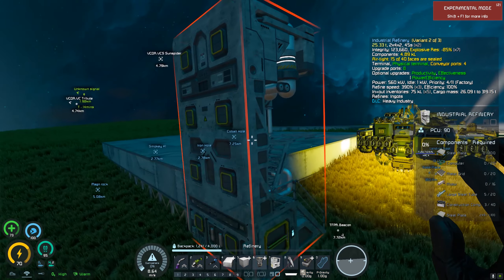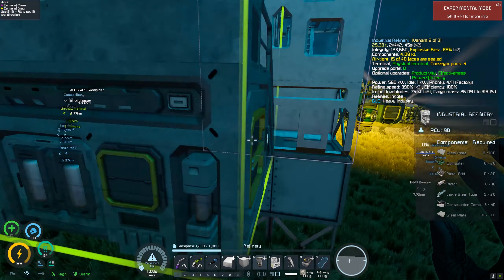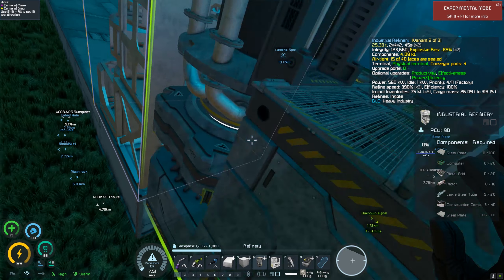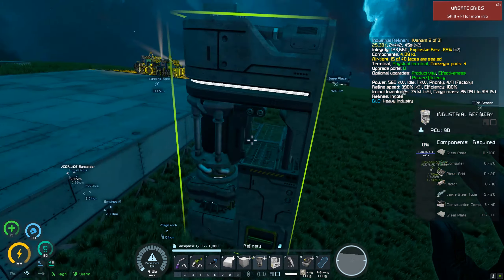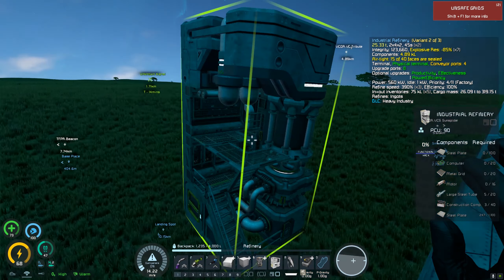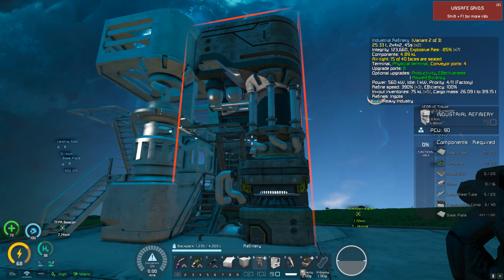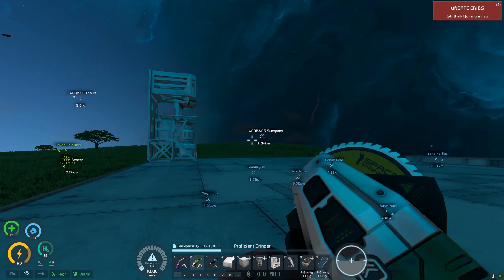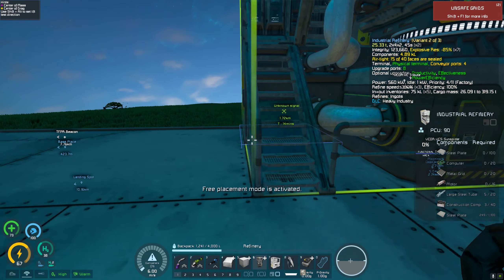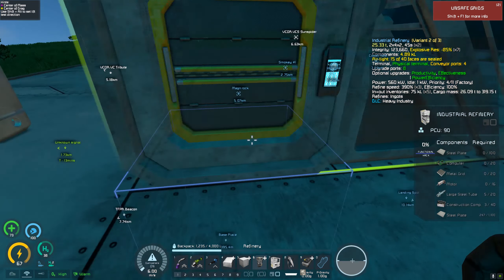Do I want the modules hanging outside of the building? You know what? Yes, I do want the modules hanging outside. I'm going to put that there. Should I put them right up against the wall? Because I'm going to use flat plates for the outside wall. Actually, you know what? We're going to move it in one - I just had a brainwave. So I want to put this in one block like so.